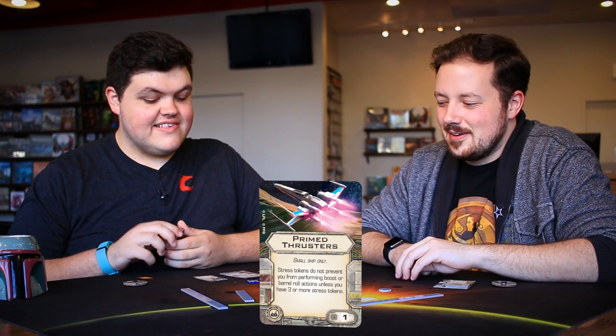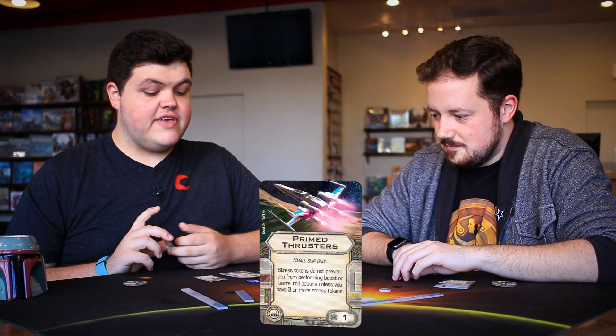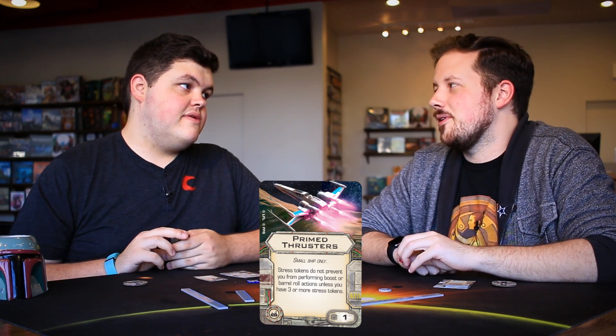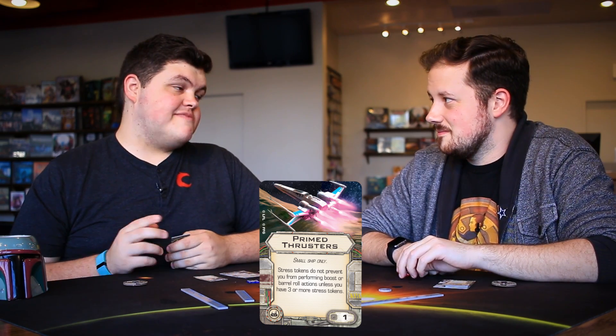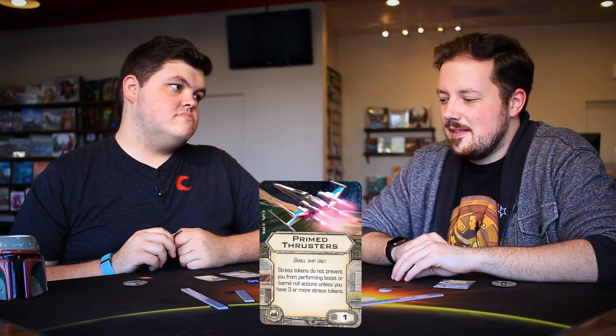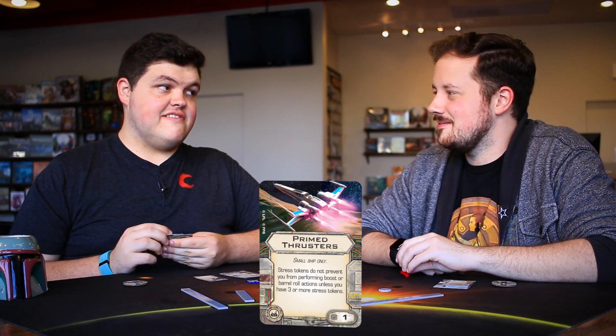Primed Thrusters is a tech card, one point, small ship only. Stress tokens do not prevent you from performing boost or barrel roll actions unless you have three or more stress tokens. This goes on the T-70 or TIE/fo — just spend a point and stop caring about stress for boosts and barrel rolls. Even in end-game scenarios, if you need to do a K-turn or Talon roll but also want to reposition, you can Talon roll and then boost. Surprisingly good.